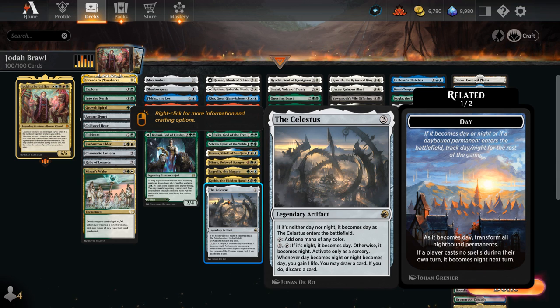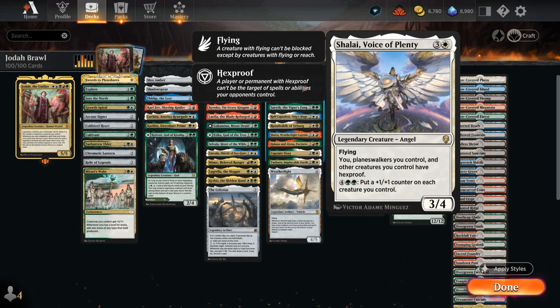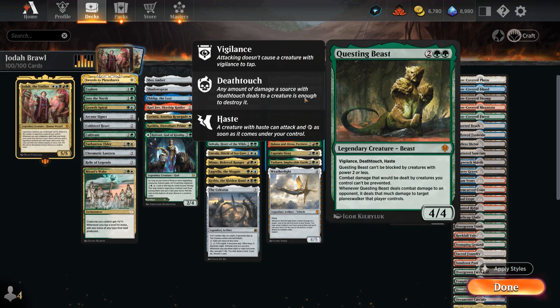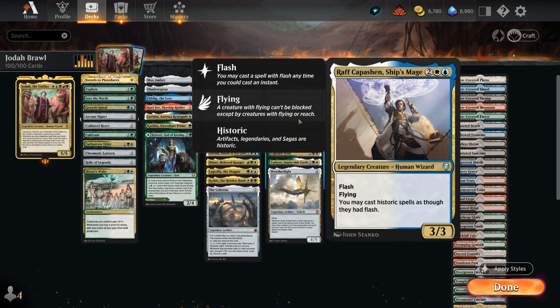At 4-mana there's Kyodai, which can be flashed in at instant speed, giving one of our permanents Indestructible for as long as we control Kyodai — perfect for protecting Jodha. Shalai also gives our other creatures and planeswalkers Hexproof. We've got Questing Beast as an individually powerful legendary 4-drop. Sarith gives our untapped creatures Hexproof — another way to protect Jodha from spot removal. And Raph lets us play everything at instant speed, a great way to avoid sorcery-speed removal so we can play Jodha on the opponent's end step, untap, and then reap the rewards.